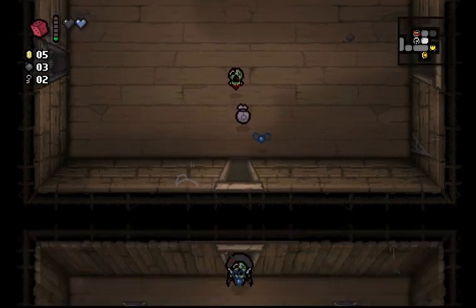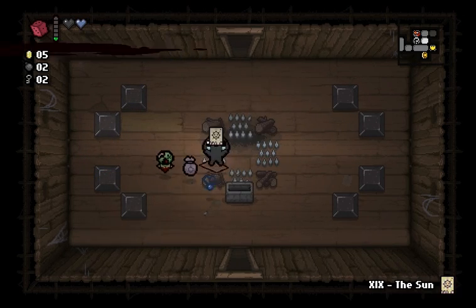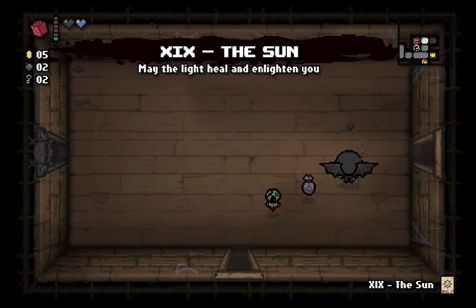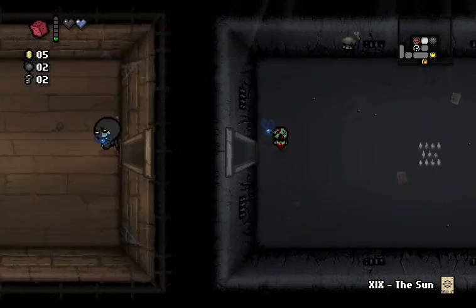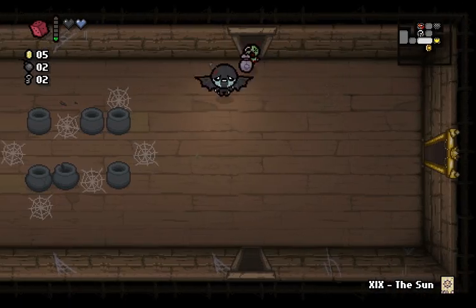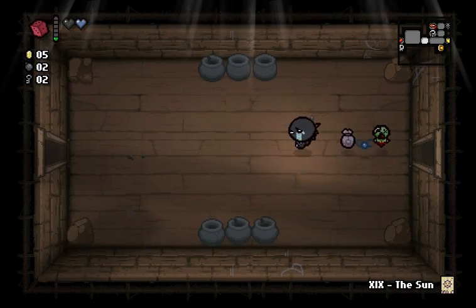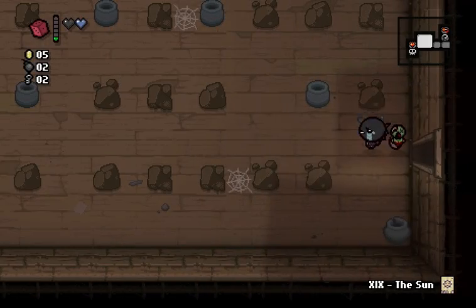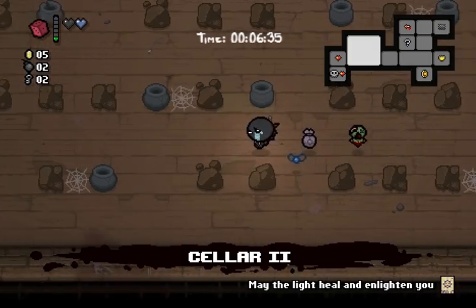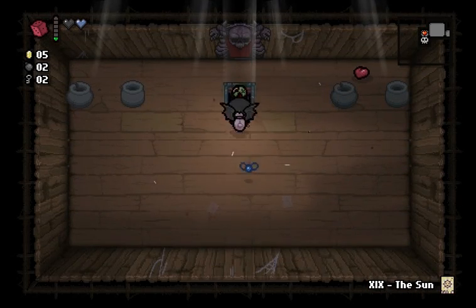Some extra bombs is always nice, because now I can come down here and blow this up and get whatever is inside — which was the Sun Card. Good card. It restores your red hearts to full, but it also damages everything in the room and gives you the map of the floor. So it's amazing. I'm very happy I got that. We're six minutes in here — not bad. Down to the next floor.